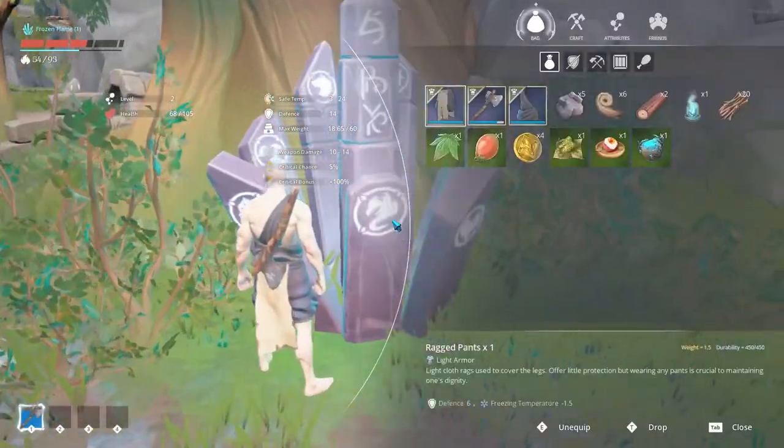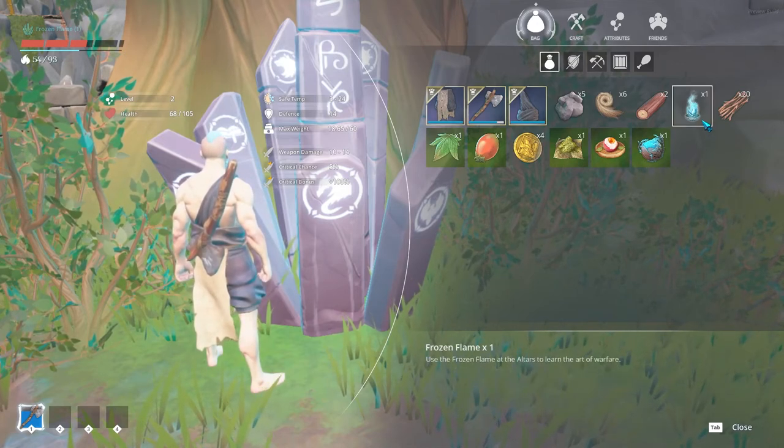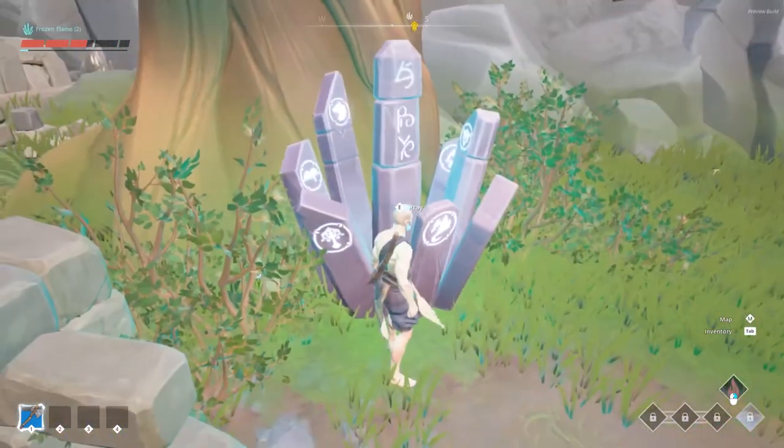The last big part is leveling. Through basically everything you do you can earn XP and levels. You need them to unlock new recipes, and every level up you receive a frozen flame. The frozen flames are used on the altars you can find across the map to skill different classes and abilities.